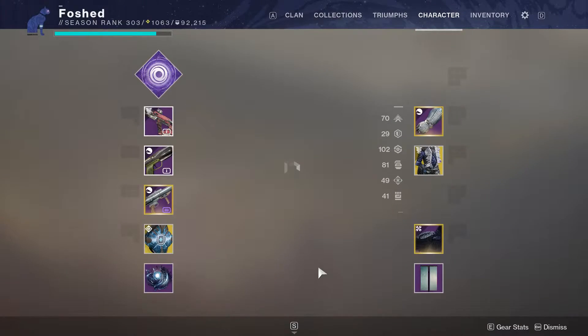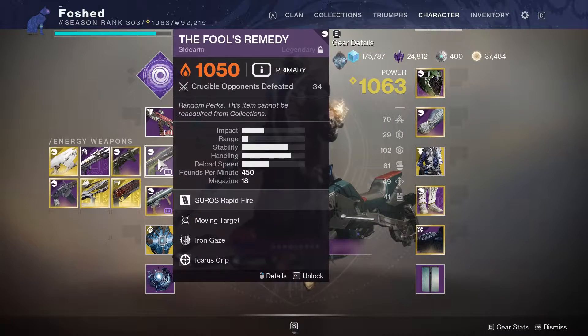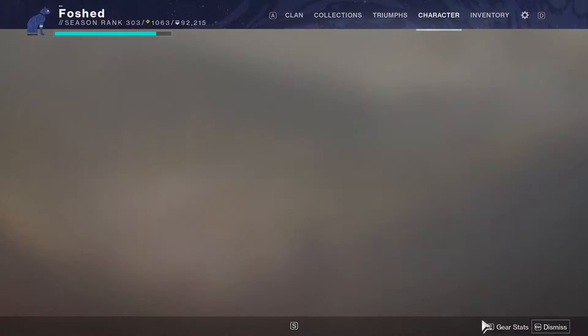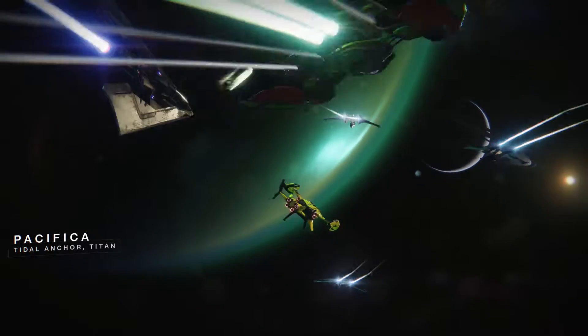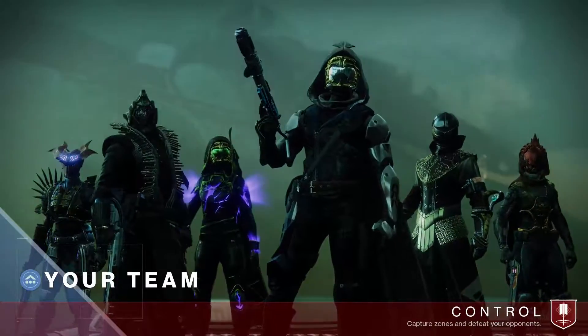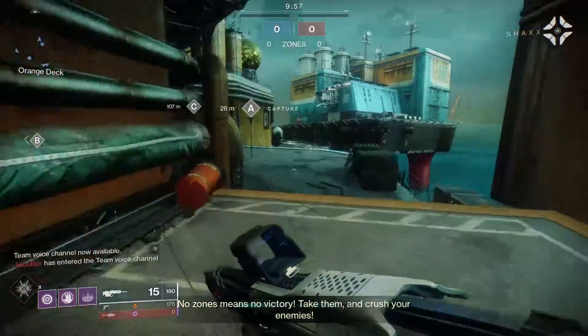I'm just hopping into a game of Control. This is my loadout — I have chromatic fire because why not. Double primary, and these are the rolls — nothing too crazy. We're just going to see how this performs. I played one game with this earlier and it was pretty fun. It kind of works. I'm sure transversive steps is just a better exotic to use than chromatic fire, but I figured I'd slap it on and see what happens.